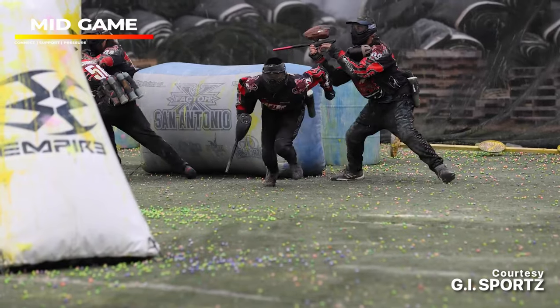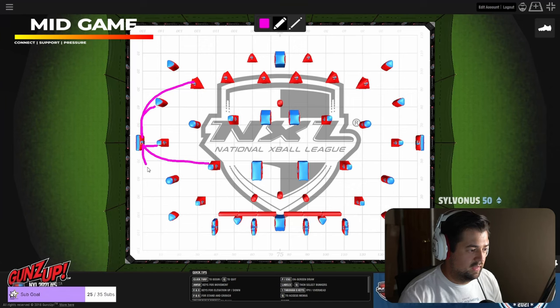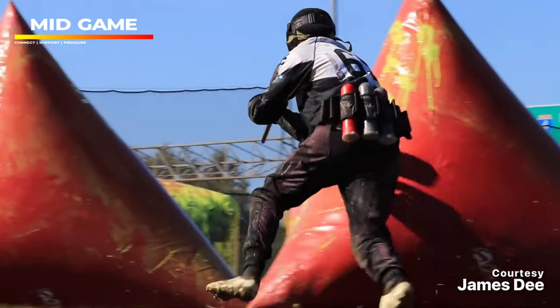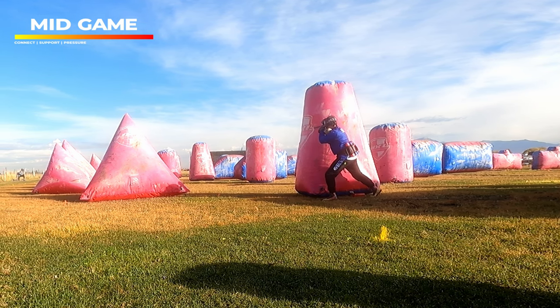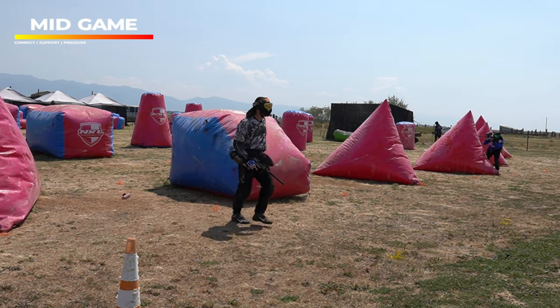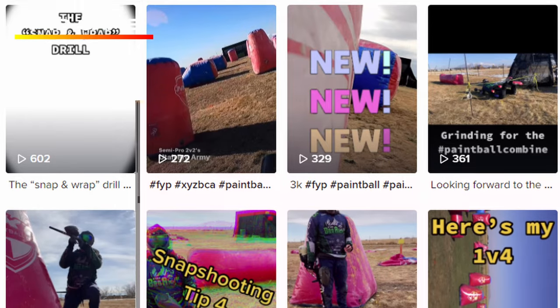Now that we've covered that, it's time to move into the mid-game, which is where things start to get complicated, as much of what you're supposed to do is dependent on how the point has developed so far. For the purposes of this video, we're going to assume you didn't lose your front player and didn't score any kills off the break. The mid-game begins as soon as you either establish containment of your opponent's front player or make some kind of secondary move in response to your opponent's ground taking, usually just after the first 10 seconds of the point. From this point forward, your ability to gunfight and dodge paint becomes very important, as you'll be spending a good amount of time trying to gunfight both the number one and two in front of you. If you find yourself dying just after the breakout as the number two, you need to spend more time running gunfighting drills and improving your snapshot form.